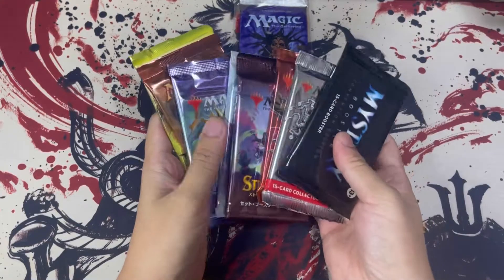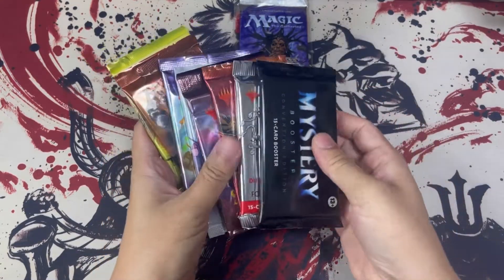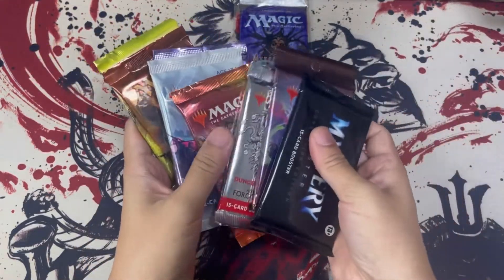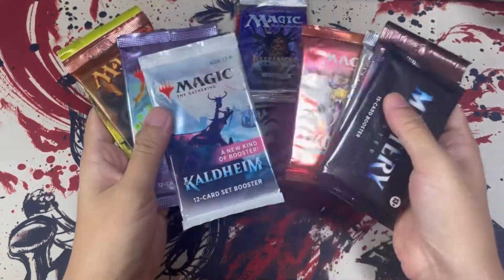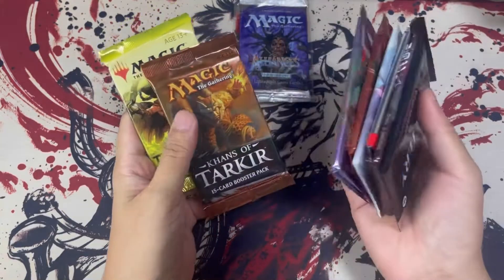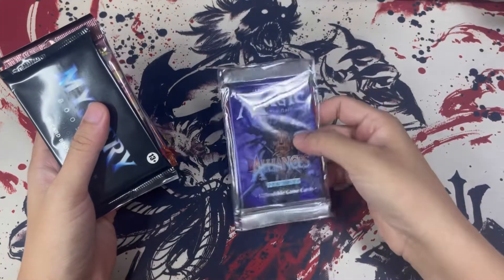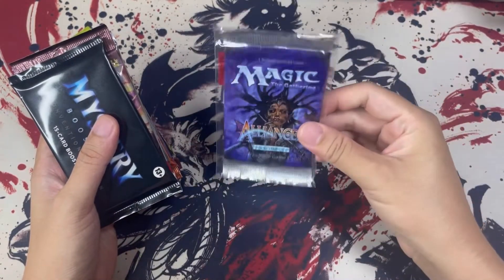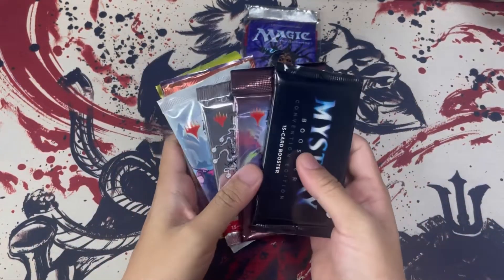So we have quite a fair bit here. Let's start with the Mystery Convention pack, and then maybe the Japanese Streetshaven, followed by a Collector Dungeons and Dragons, a Kaldheim, an Ikoria, a Modern Horizons, Khans of Tarkir, Time Spiral, and of course the star of the show — the Alliances pack that I got from the purple bundle from Underworld Games from Chris, also known as Redbeard.